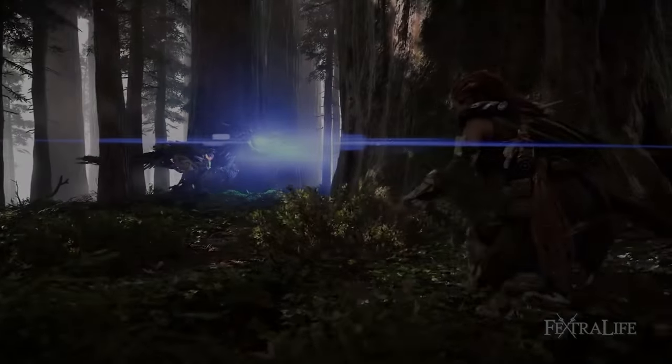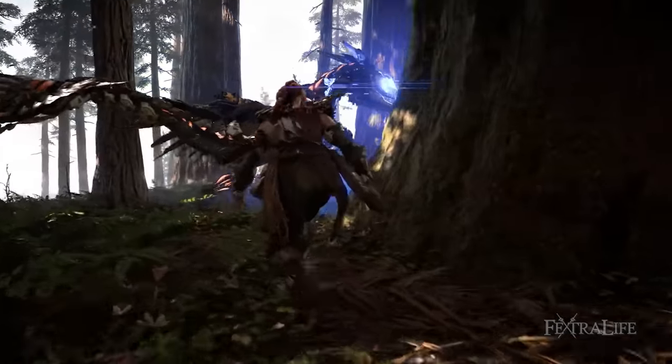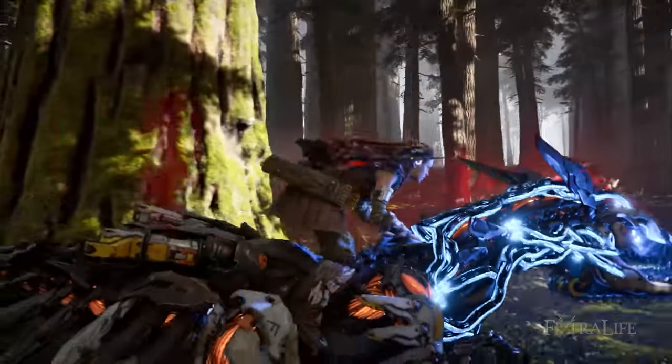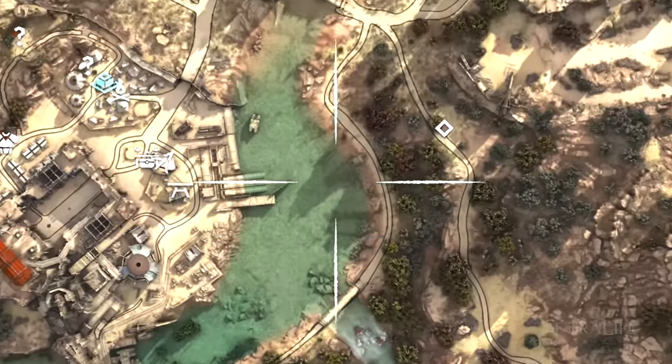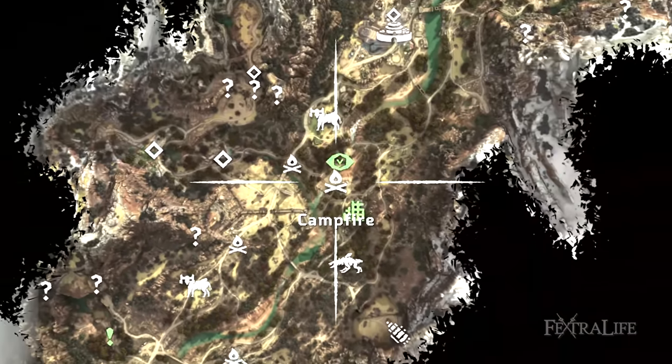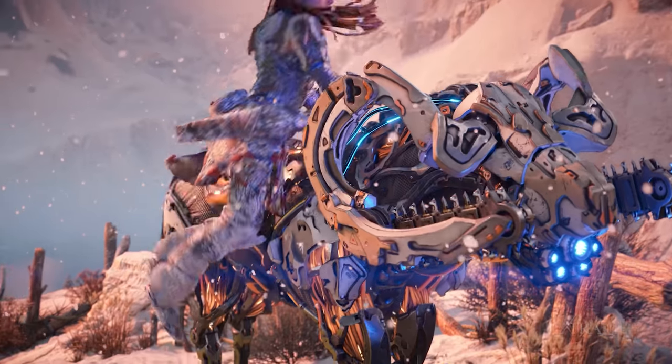Getting a mount early on will save you a lot of time, particularly if you tell it to follow road under settings and just speed on with X to go faster. It's also important to buy quick travel packs that will let you port back to any location for a very small fee. You can do it for free from campfires, but not having to run to one or climb a big ledge can reduce your burnout as you traverse the huge landscape.